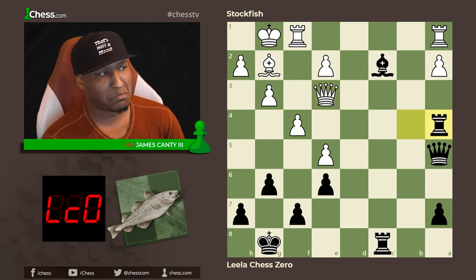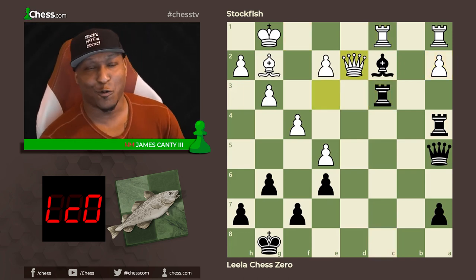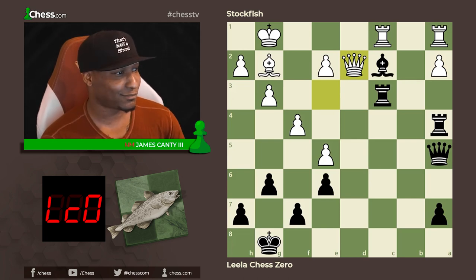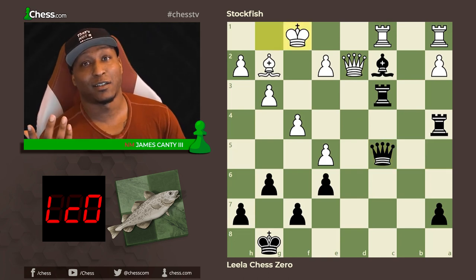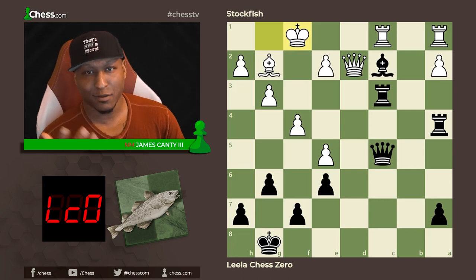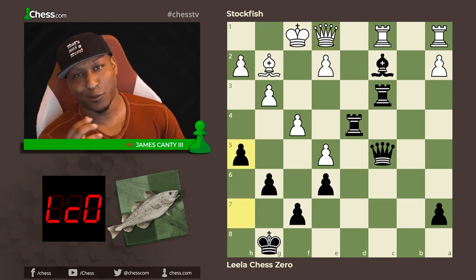Queen e3 — rook a4 hits the a2 pawn. Rook f to c1 — rook c3 attacks the queen. Queen d2 — what do you do? After queen d2 there's queen to c5, another threat. King f1, and for the next threat — rook d4, another threat. Queen e1, and then no more threats.